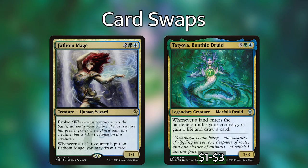The next cut is Fathom Mage. It has an evolve ability — whenever a creature with greater power or toughness enters under our control, we put a +1/+1 counter on Fathom Mage, and whenever a counter is placed on it, we draw a card. That's decent value but requires setup, so I'm taking it out for Tatiova. I'm honestly surprised Tatiova wasn't already in the deck — it's basically a second copy of our commander without the extra lands ability. Whenever a land enters the battlefield under our control, Tatiova gains life and we draw a card. Less conditional and much more useful.